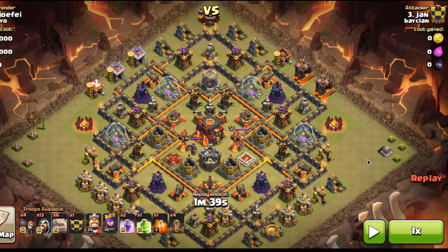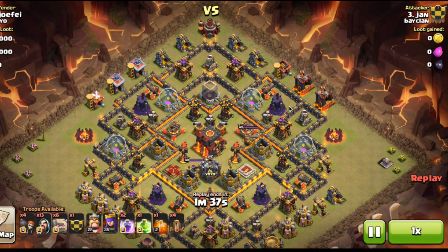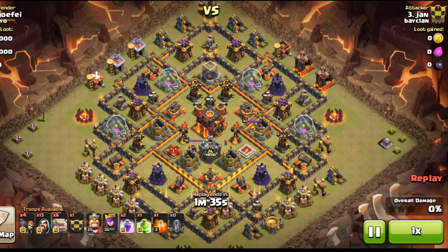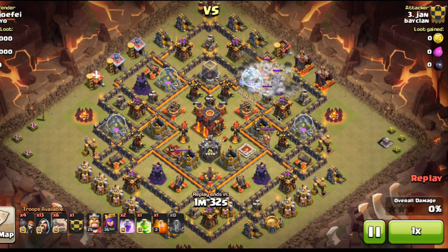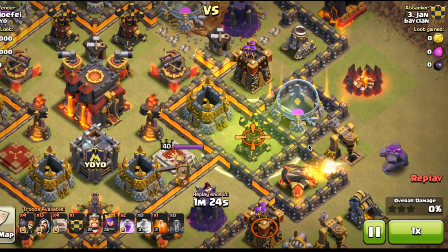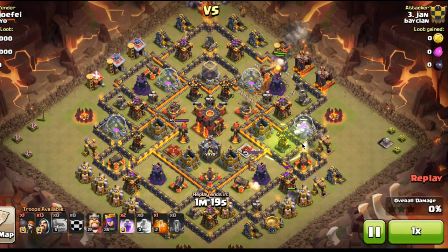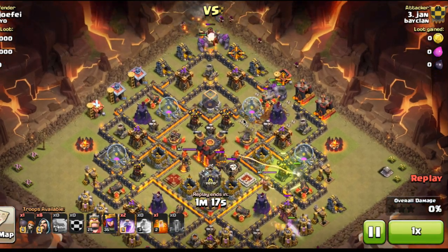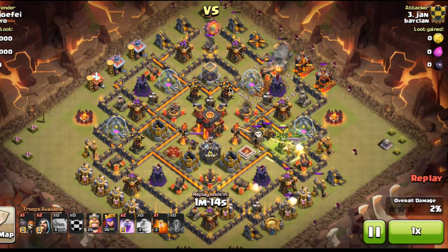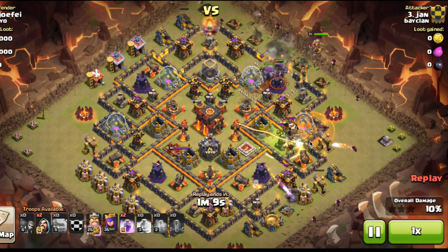If you are going to use a freeze spell, you might as well only use it when it's maxed, because level 1 is not good at all. Getting into the replay, he's going to start off by placing down four earthquake spells right in the center to destroy those walls so the golems can have a straight path to the core. Then he places down the jump spell — perfect placement, getting that golem straight in there with no need for bashing into walls. He's also got wall breakers at the top, brilliantly placed so they didn't get destroyed by the mortar.